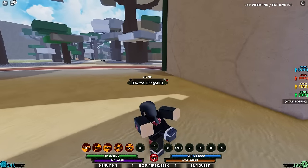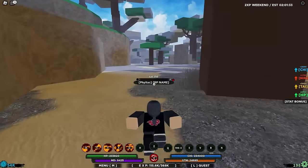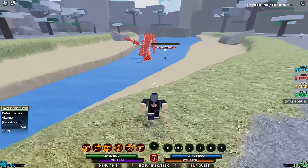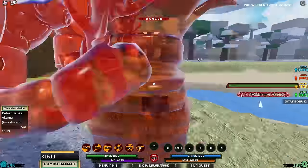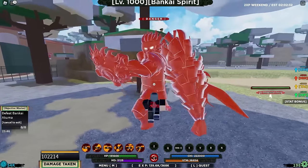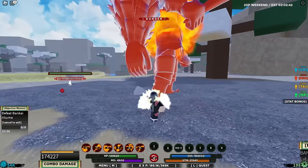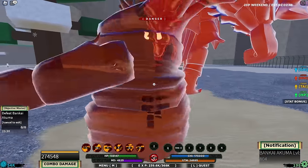Now that we're level 800 with our bloodline, our main priority is to obtain Bankai Acoma Form 4. The way to do that is by killing the Bankai boss in the Ember Village or Blaze Village — we're in the Blaze Village. We just need to kill the Susanoo form, then that drops it. Bankai Akuma is right here — I want to fight the Susanoo, not the Boss Boss. I just want the Susanoo to come to me by itself.